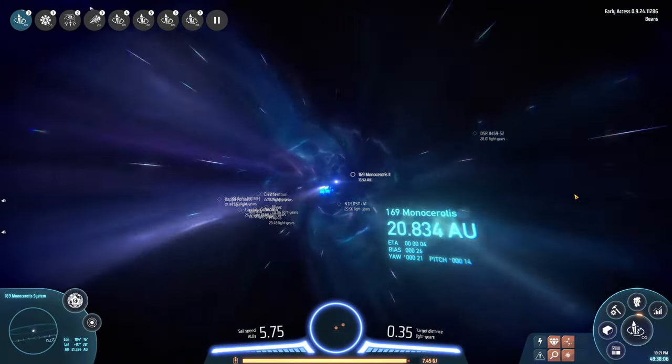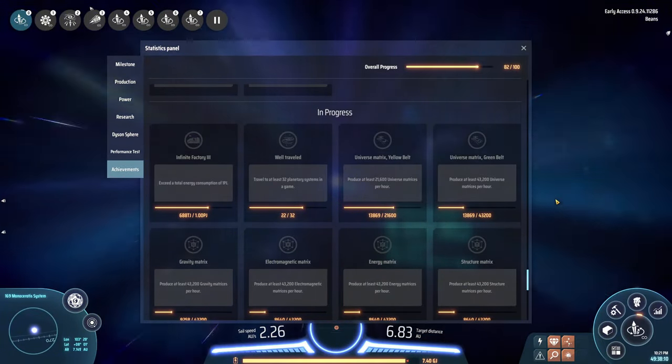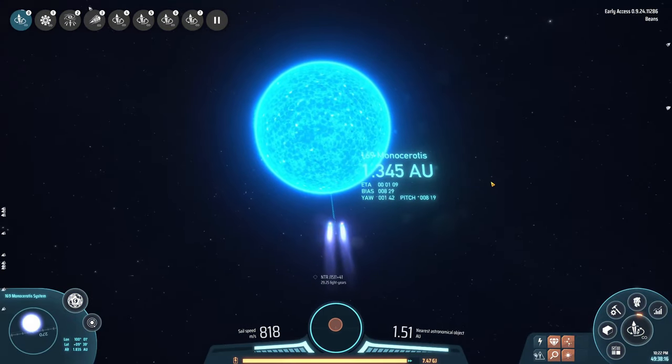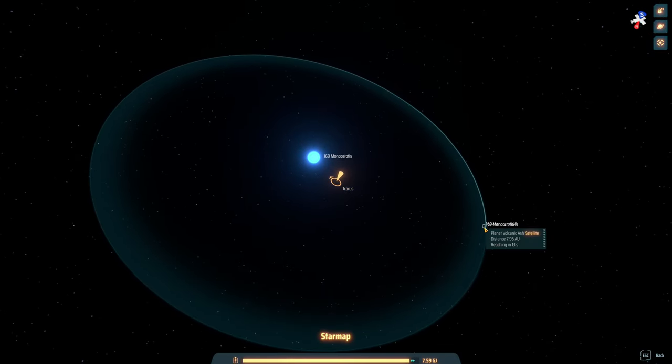Next on our list: travel to 32 systems. You don't have to land on any planets for this to trigger. Once you drop out of warp inside of a system and are within 2 AU of any celestial body, it will count towards your goal. You can also take this opportunity to see whether certain systems are worth colonizing or not.